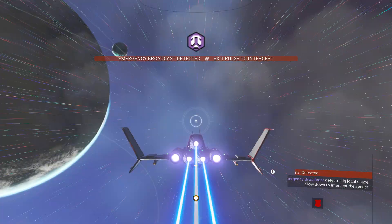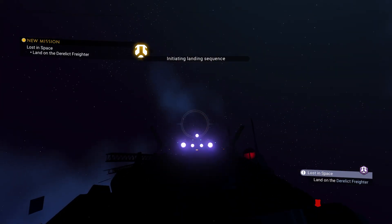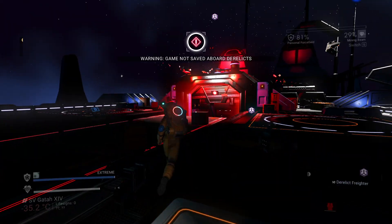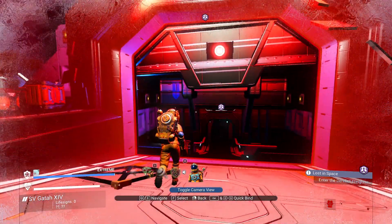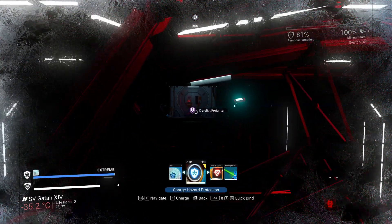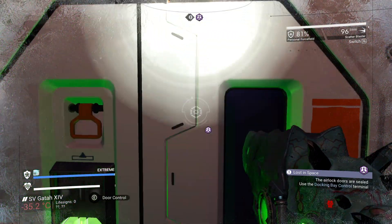There it is — let's land on the freighter. I should actually go into first-person mode once I'm on foot. That's the wrong menu. I should bind this — pretty sure I have nothing bound to eight. We are going to refill everything. Everything's full, okay, we're good. Torch? Torch. Weapon? Yep, we have enough ammo. Let's go.